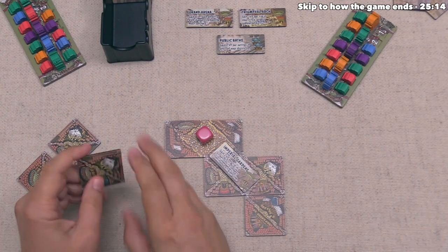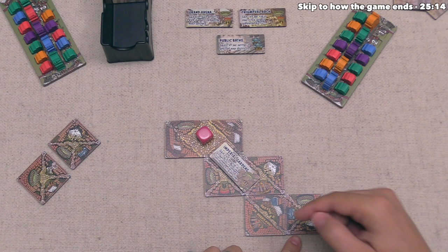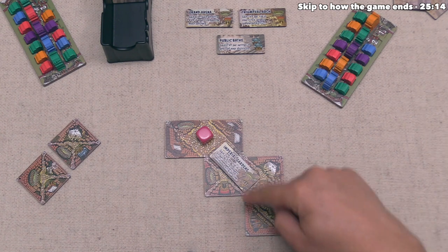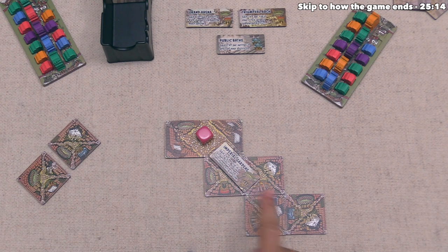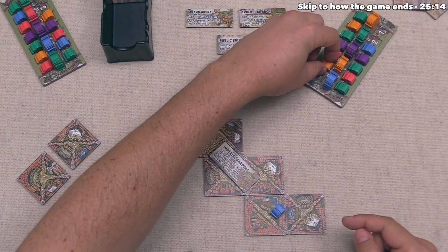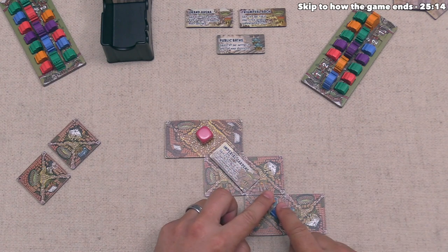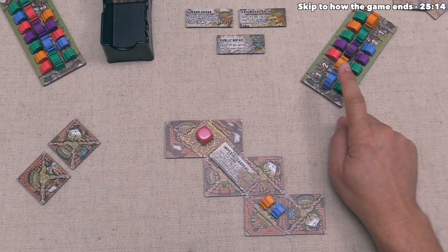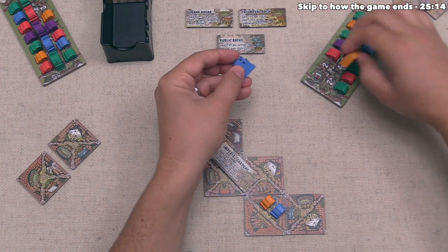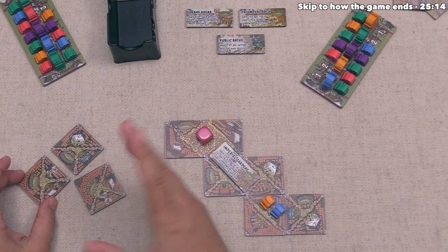It's our turn again. We place a tile, completing a district with two empty houses, an orange and blue landmark. We settle the blue settler here, gaining access to that orange settler. Each settler requires a landmark of their matching color plus one other that's not their color — you are allowed to share landmarks. We're done expanding and we draw a new tile to finish our turn.